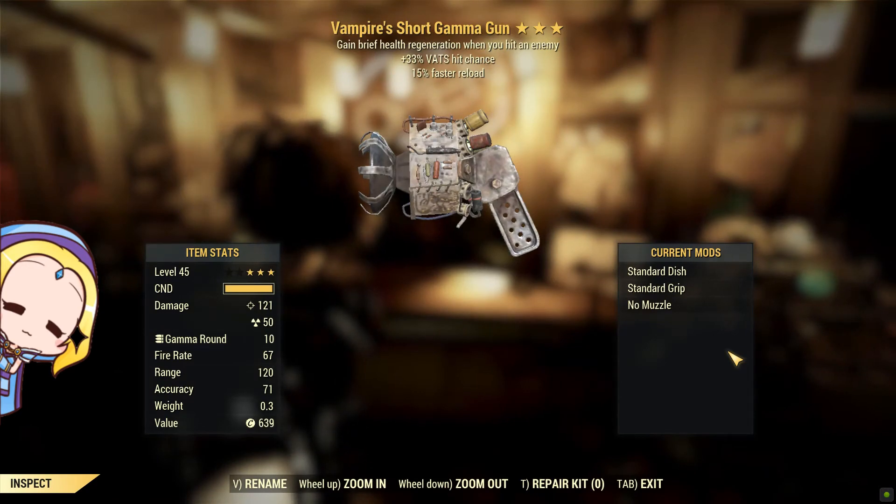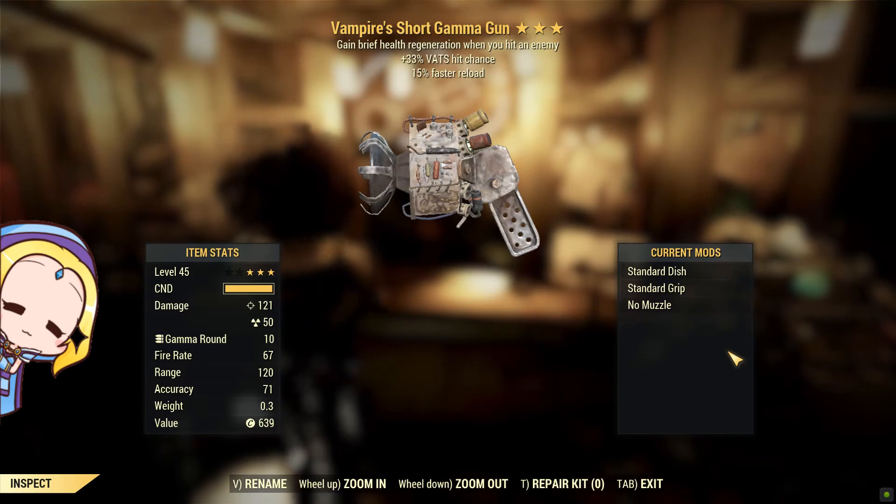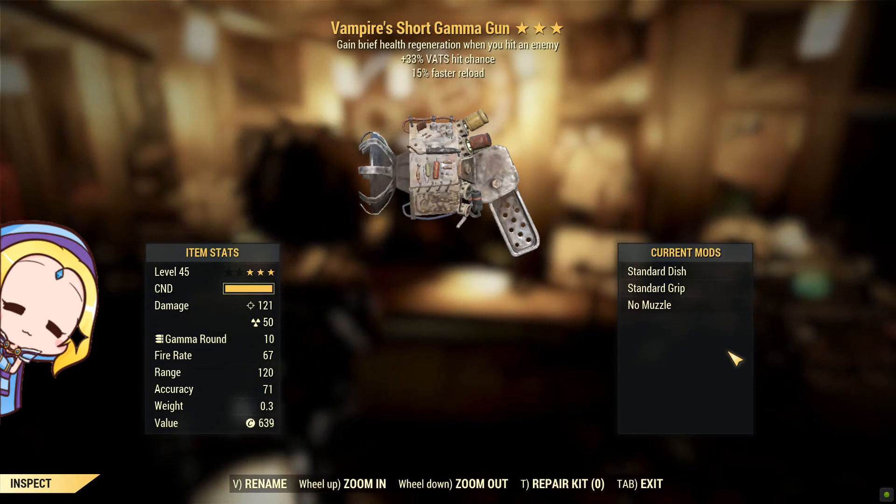The number of Gamma Guns in this purveyor roll live stream is just astonishing. I remember that people who play blooded builds would carry a Gamma Gun with them just so that they can constantly replenish their radiation.